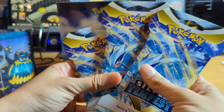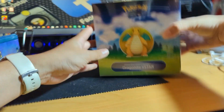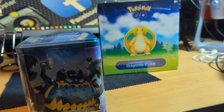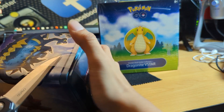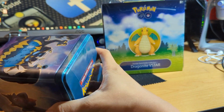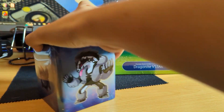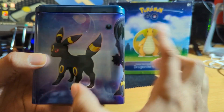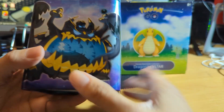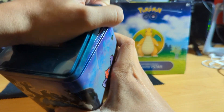We also bought three Silver Tempest packs to see if we can pull that Lugia — I might do that in a separate video. First, let's see what's inside this tin. I've seen that sometimes they have Celebrations packs inside and I'm really interested to see if that's the case. It's got some cool Pokemon on the side — it's got Umbreon and I want to pull that Umbreon card eventually. It's more of like a Halloween-spirited thing, but let's see what's on the inside.